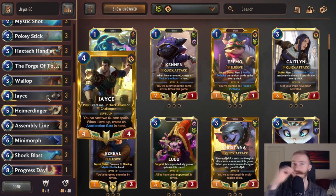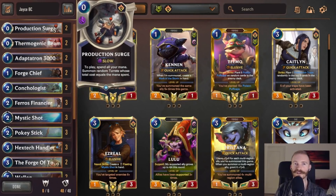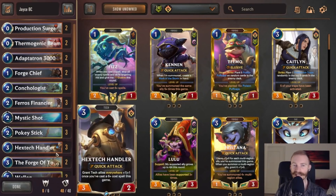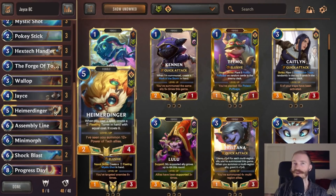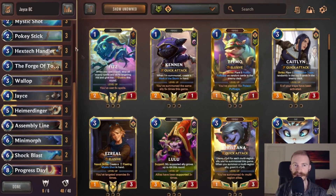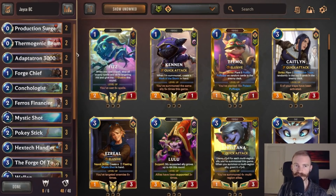Acceleration Gate is super synergistic with filling your board quite easily with all of those bots. And Heimerdinger is pretty easy to level now that Production Surge and Hextech Handler also count towards his level up. At the same time, the bots are so much stronger if you've had Hextech Handlers in play before that, or if you share keywords through Adaptedron.